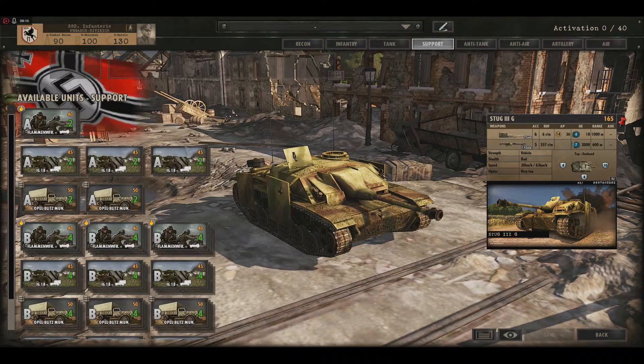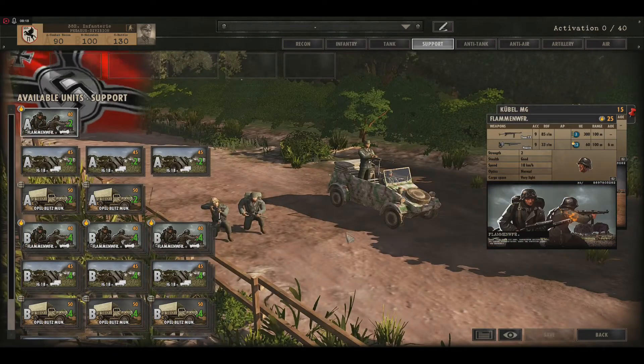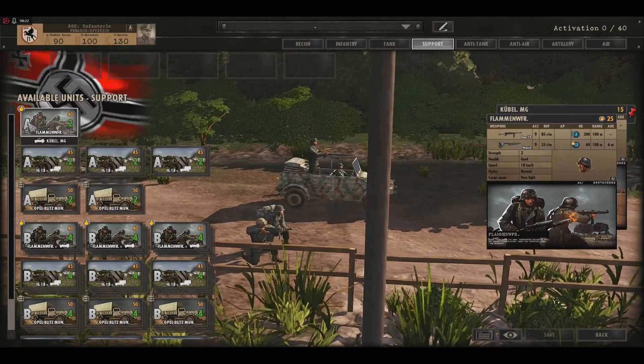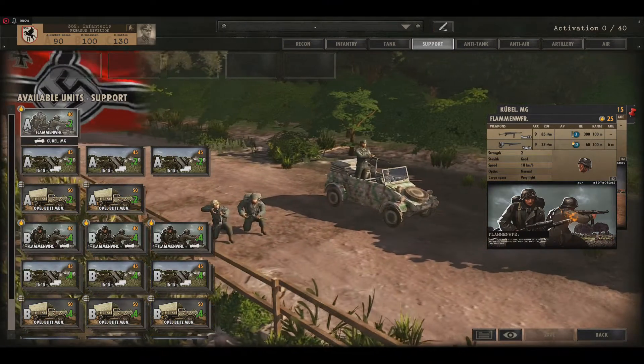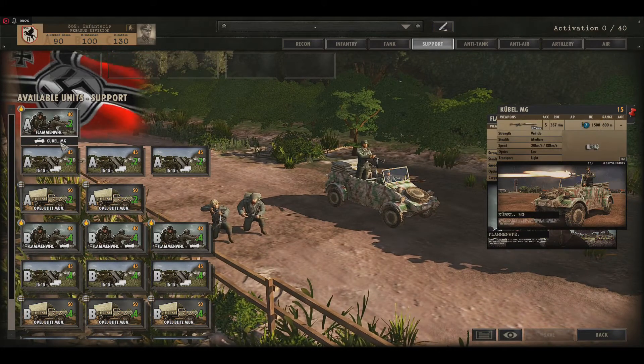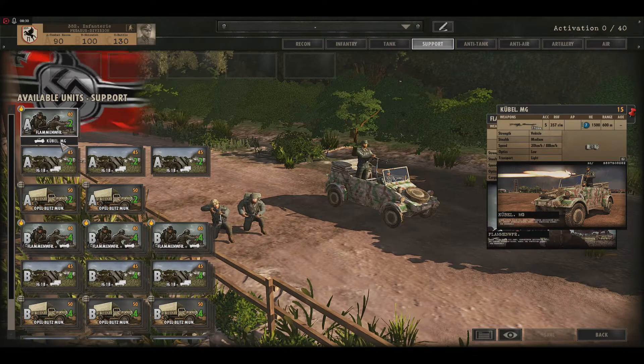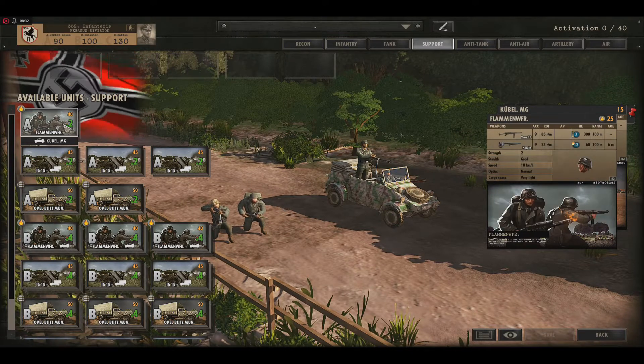The support. Flamen Führer — it's really expensive because they got a cubicle core with MGs. 40 points is really expensive, but you can do a lot of damage in close combat in the city.